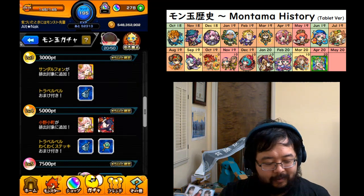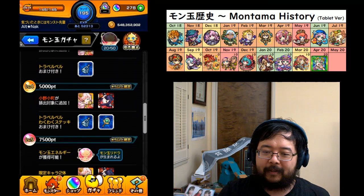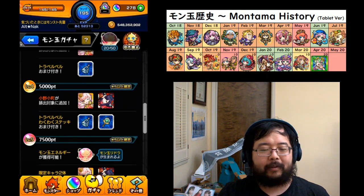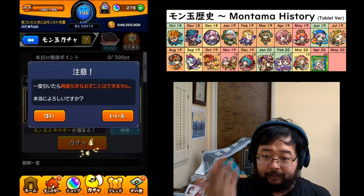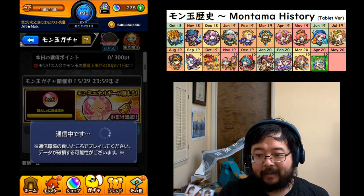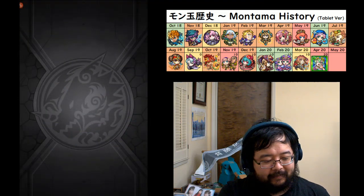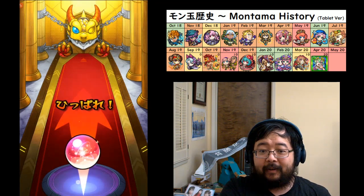This month we have Sandalfon as the level 3 additional monster — she just gets added to the pool, it doesn't guarantee anything. Level 4 has Ono no Komachi, and of course at level 5 you get the opportunity to fill up your Montama energy. We're just hoping for something new. You can only pull this once, so that's why you've got to wait until you have enough stamina points. Here we go — strike!